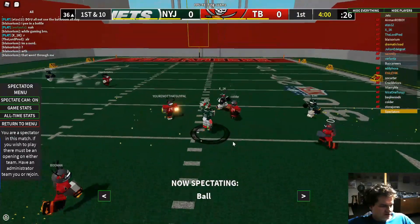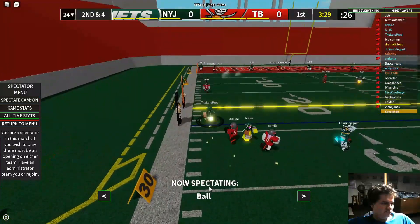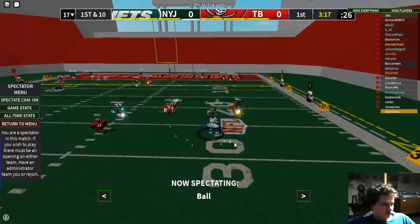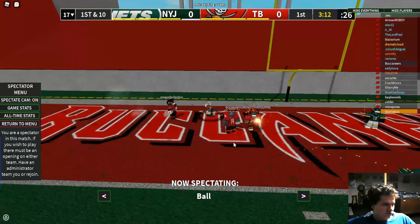X0 picks up a decent chunk there on a first down pickup. Going to the left side roll now for Pred. Pred going to spin out of a hit there, going to pick up a first down, looking for a chance to throw. This one will be down the middle — that one's going to be caught. A touchdown for X0, no question about it.